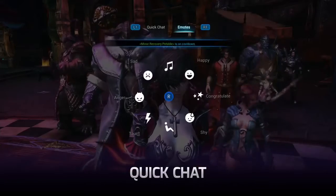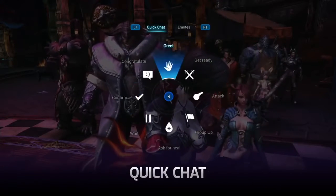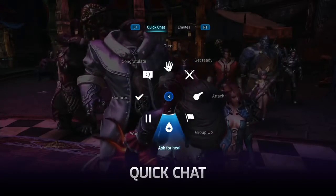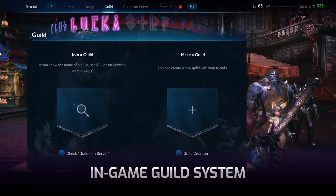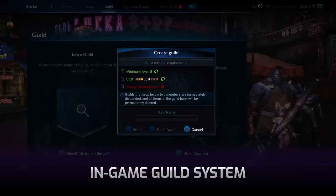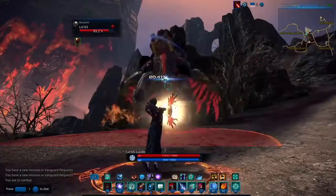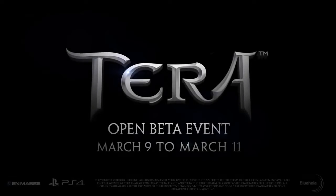If you can't communicate with a keyboard or microphone, you can choose from several quick chat options using the analog stick. An in-game guild system allows you to create a guild, invite friends to join, and organize events. See you in-game!